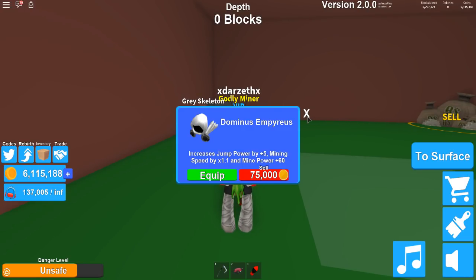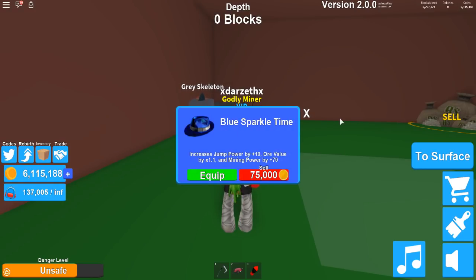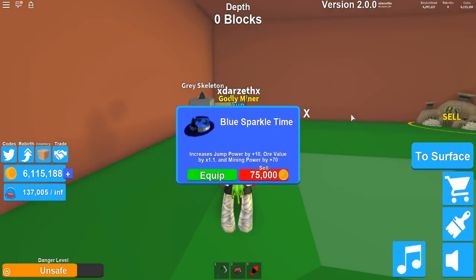So I'm gonna say now, I know I'm probably saying these names wrong, and so many people are gonna give me different ways to say it down in the comments, and everyone's gonna say it differently — just watch. Then finally the blue sparkly time: jump power by 10, ore value by 1.1, and mining power by plus 70.